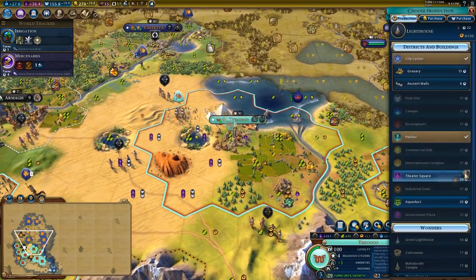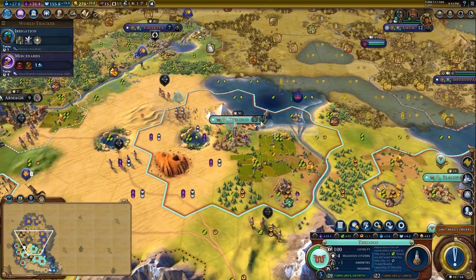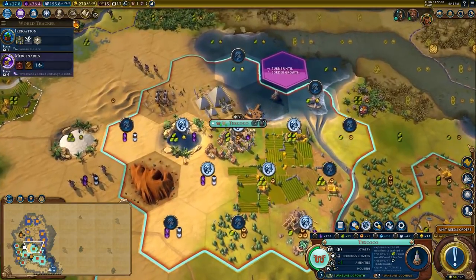You are going to insert production into the theater square, and then go back to building a lighthouse because the lighthouse will provide us with really nice things.